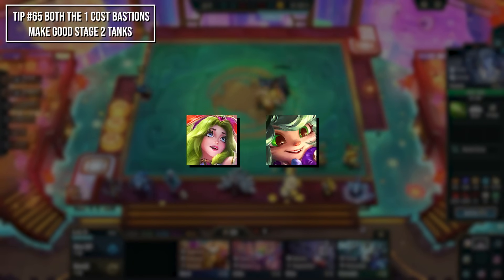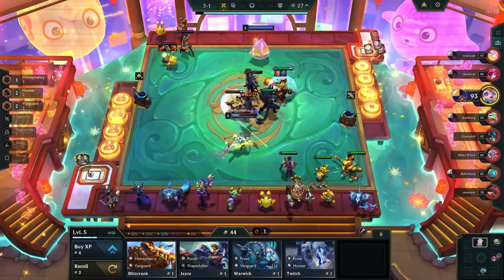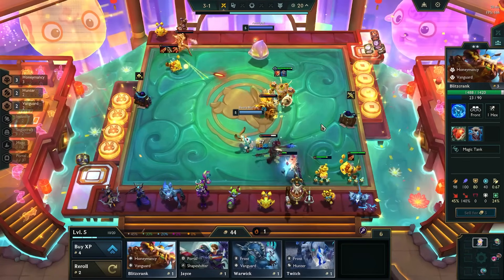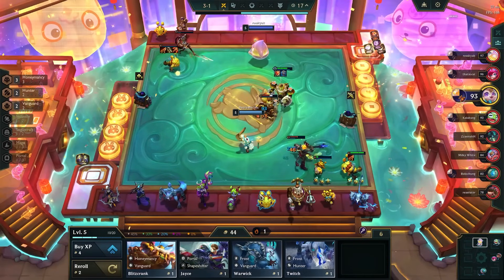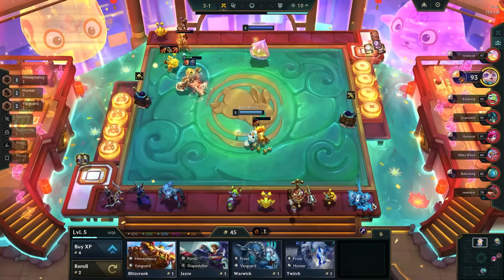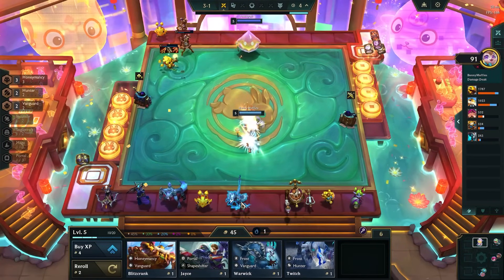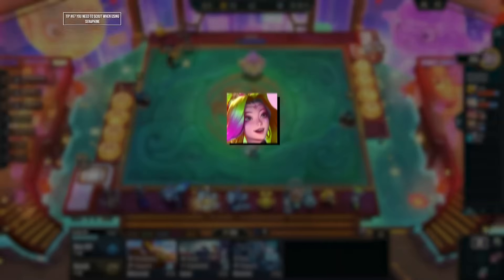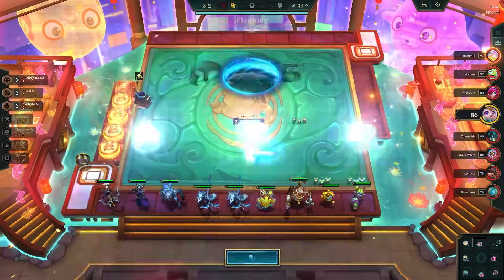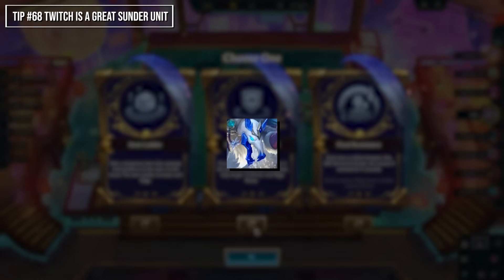Both 1-cost Bastions have AOE abilities, so a 2-star Lilia makes a great solo frontline in stage 2, especially combined with a Gargoyle Stoneplate, since Bastion gives resistances early. Namzi's fiery sneeze will wound and burn units if Dragon is activated, making it a great utility unit to splash in later if you're playing Smolder. For Seraphine, you'll need to line up the most enemies to hit with her ability — default her to a corner but scout for better angles. Twitch is a great splash unit for the Sunder effect if you deal physical damage.